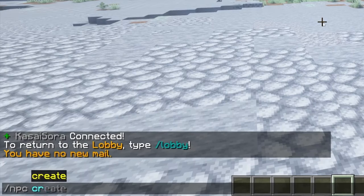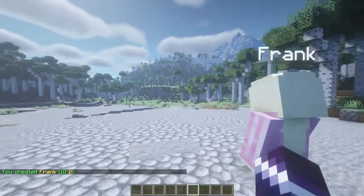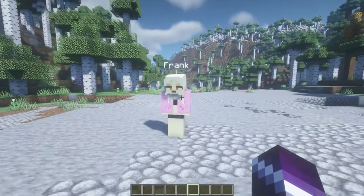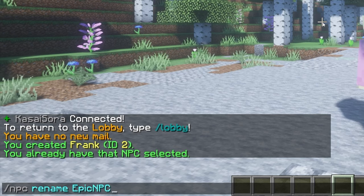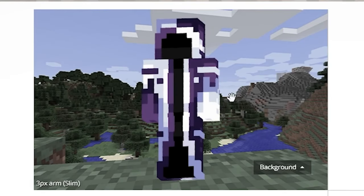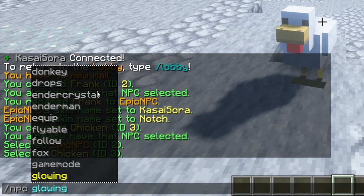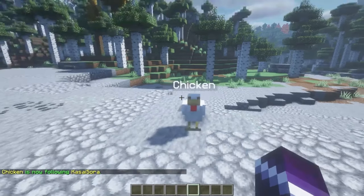Number 4, Citizens. Citizens is an awesome plugin that allows players to create and customize NPCs in your world. These NPCs can be programmed to perform tasks like selling items, giving quests, and more. With Citizens, players can bring their Minecraft world to life and create new and unique experiences for themselves and others. Players can create custom scripts for NPCs, giving them more advanced behavior and interactions.